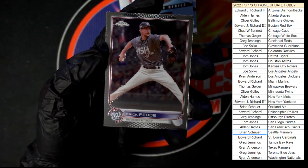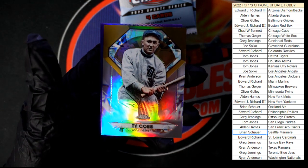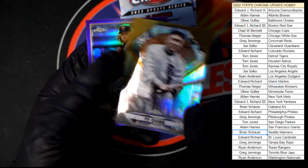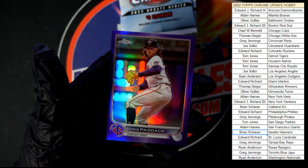We got Eric, Josh, and Ty Cobb — going to Tom J with the Ty Cobb as well. Let's check and see, I don't think it's numbered but we're going to double check. And behind that Chris Paddock in purple.